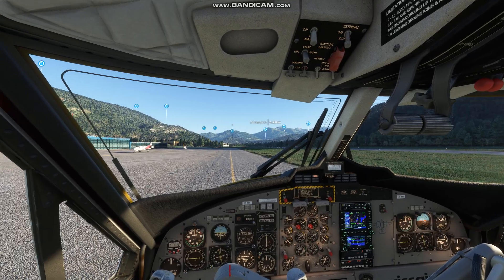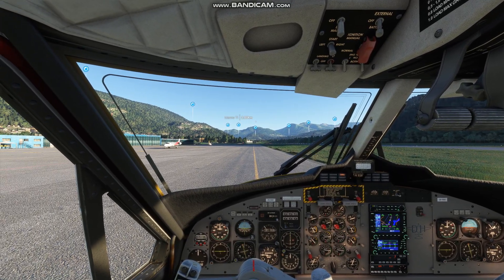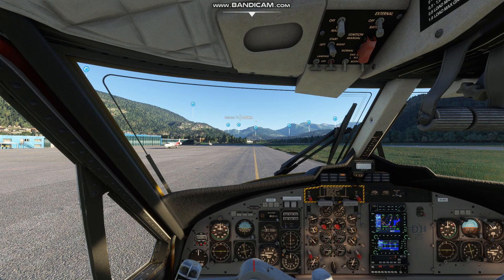Lugano Ground, De Havilland Hotel Bravo, Juliet Alpha Hotel, request taxi to parking. De Havilland Hotel.